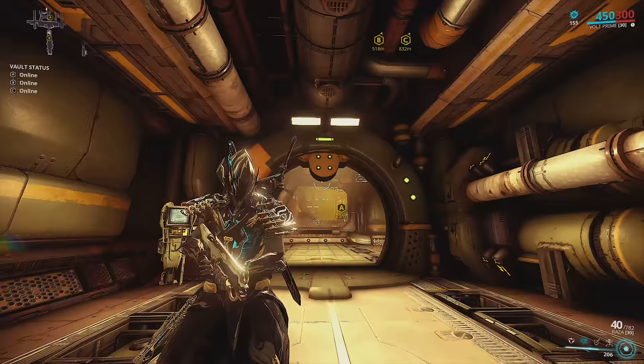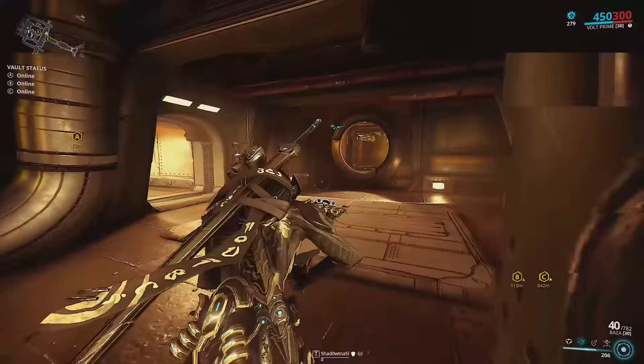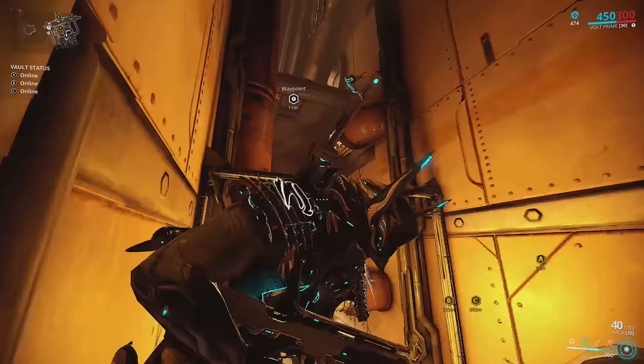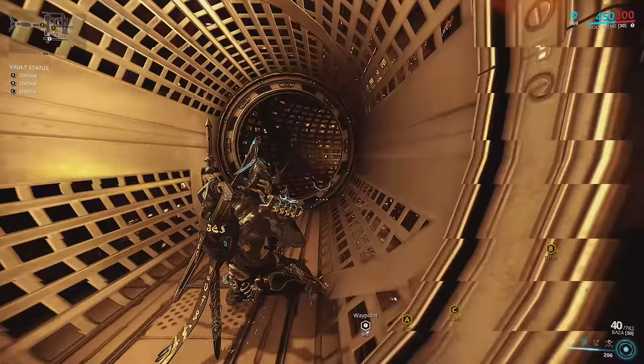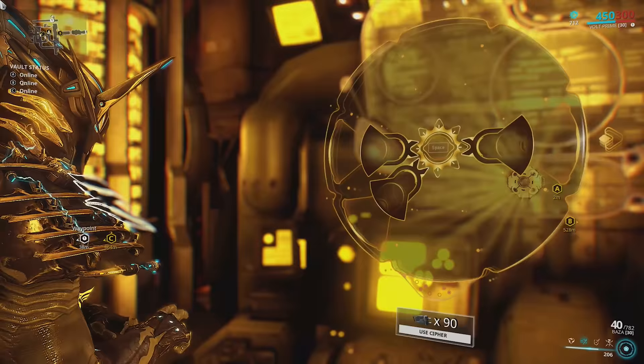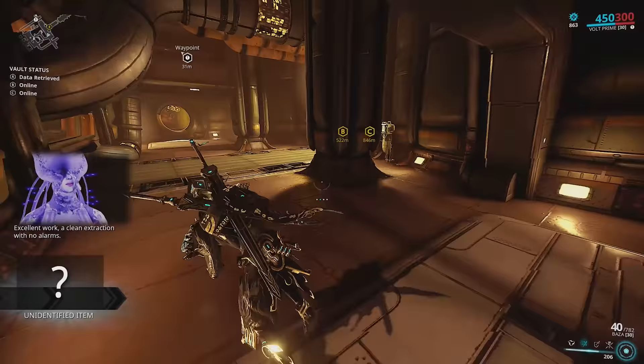Now we're on what I like to call the conveyor belt vault. Take a right onto the conveyor belt and watch for lasers that turn on and off — avoid those. Notice the platform on the conveyor belt and jump up there. Go into the vent and avoid any lasers by sliding under them — don't try to jump over them. Then drop down onto the conveyor belt and into the vault room. Hack the vault and exit through the little door.